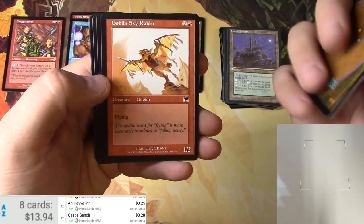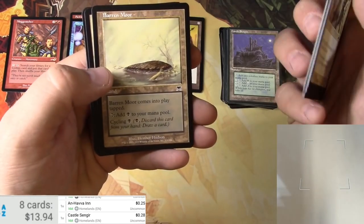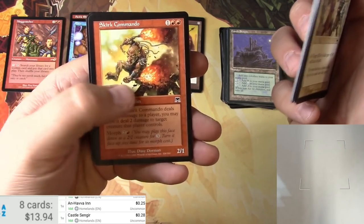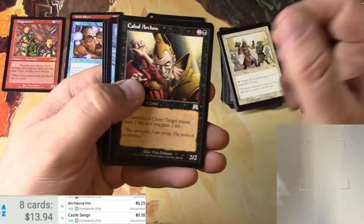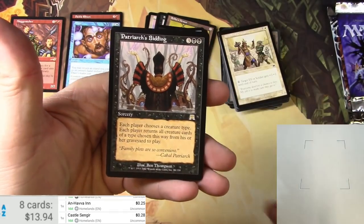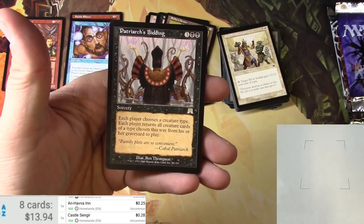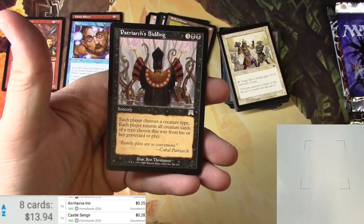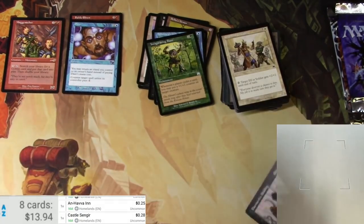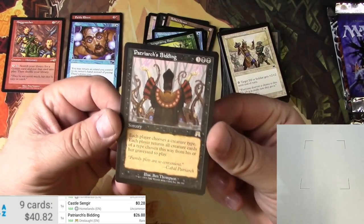Pretty solid. Then we've got a flying goblin, Goblin Sky Raider, Seize the Initiative, Wellwisher, Barren Moor, Cloak Harrier, Skirk Commando. Cabal Archon, a phetto Grifter, Invigorating Boon. For the rare we get a Patriarch's Bidding — which I think is pretty good. Sorcery for five — each player chooses a creature type, each player returns all creature cards of that chosen type from their graveyard to play. Very solid for a tribal graveyard deck. It is $26.88 — yeah, another hit!